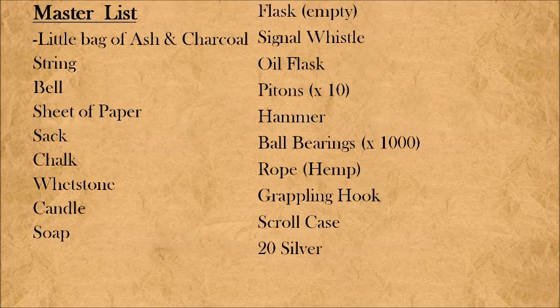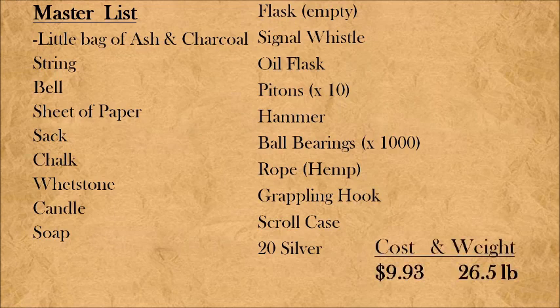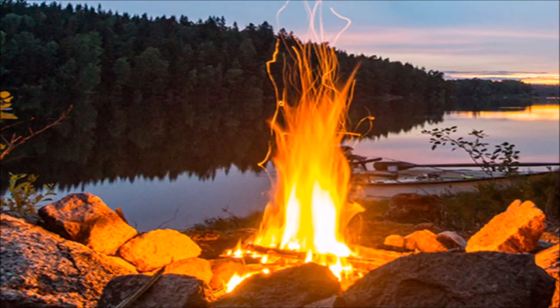As promised, here is the master list of all the items we talked about. If you want a single list, this is the screen you want to take a screenshot of, or go ahead and write it down — that way you've got it simple and easy to add into your own games. This all comes in at under 10 gold, and for those of you who track that, it's about 26 and a half pounds of weight, which should fit into your backpack fairly conveniently. If you appreciate tips and tricks like this, go ahead and leave a like and subscribe — I drop videos like this each week. I'm Commander Tom, and I will see you next time.